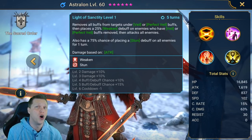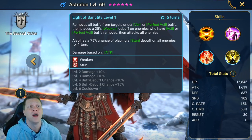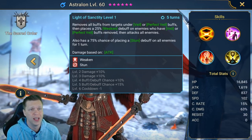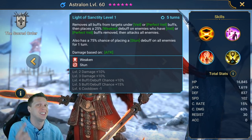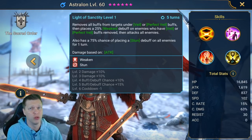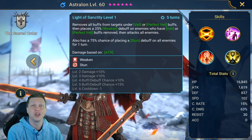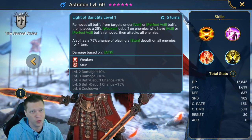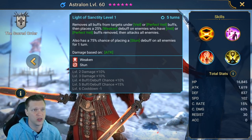The A3 is a super cool ability: it removes all buffs from targets under Veil or Perfect Veil — making it a very good Duchess counter — then places a 25% Weaken debuff on all enemies who had a Veil removed, and does an AOE attack with a 75% chance (bookable to 100%) of placing a Stun on all enemies for one turn. An AOE stun at 100% chance on a hard-hitting champion with a great base attack is insane, and pairing it against a Duchess to strip all buffs and place Weaken is just ridiculous value.